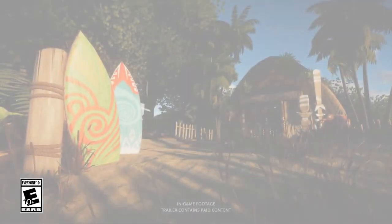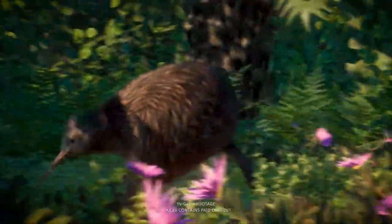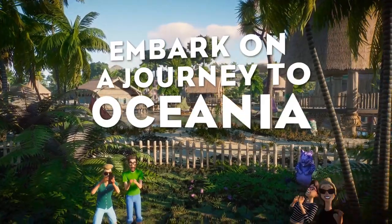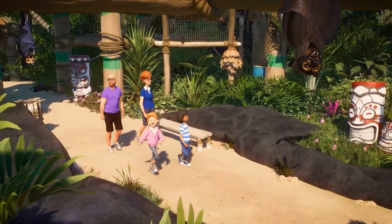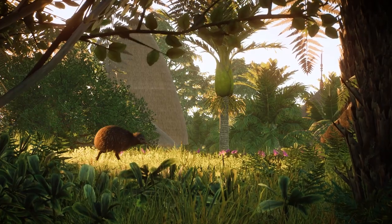This pack has five new animals: the Tasmanian devil, of course, the North Island brown kiwi, the quokka, the little blue penguin, and the spectacled flying fox. It also contains all sorts of new scenery items inspired by Polynesian culture and various different plants from across the Oceanian region.